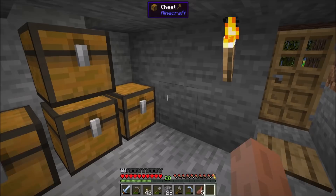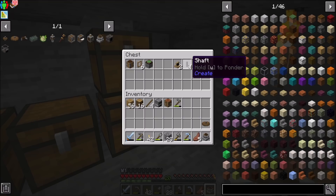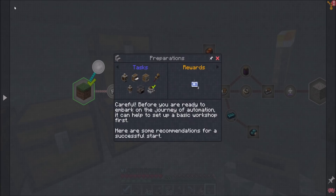In that Create structure I found a few things, including a millstone, which is kind of awesome, and also a large cogwheel, which is equally kind of awesome. So with that we can probably get started. I'm gonna make all the things that I need to make here for the initial setup.